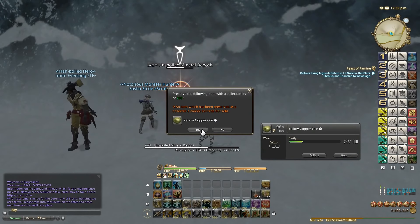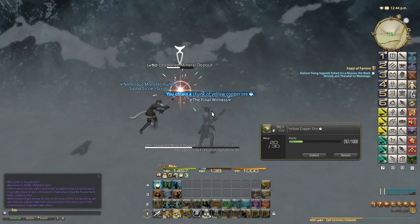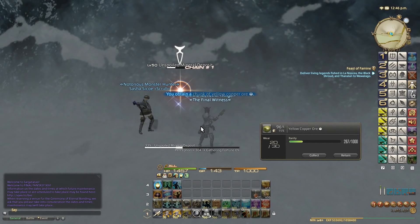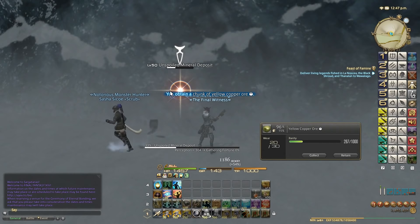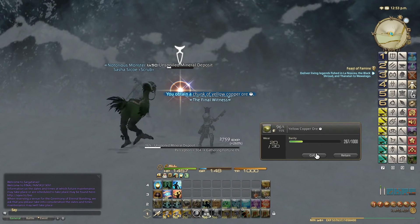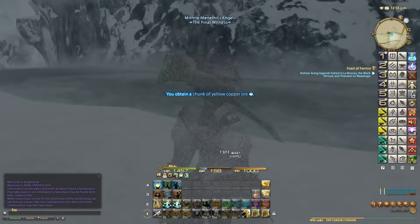Then we just click Collect a total of four times. You can see the item has a collectibility of 288. An item that has been preserved as a collectible cannot be traded or sold. I'm going to do it three more times. This spot close to the Black Iron Bridge in Western Coerthas Highlands only spawns between 12pm and 1am Eorzean time, and again 12 Eorzean hours later, so you only have one Eorzean hour to do this collection. That's how you do it — we've got four collectibles, which are good enough to turn in to the NPC.